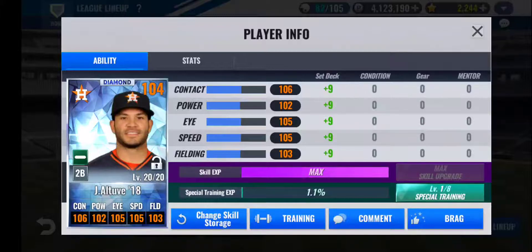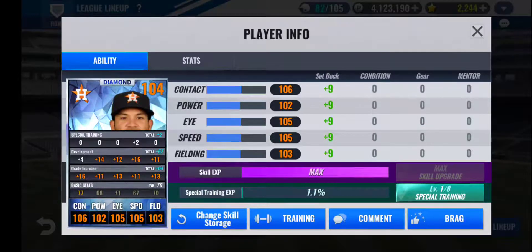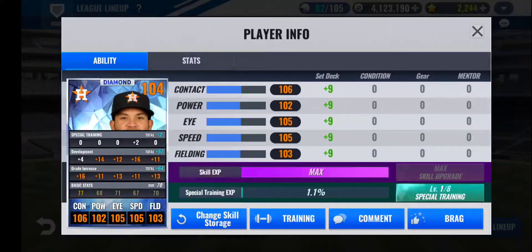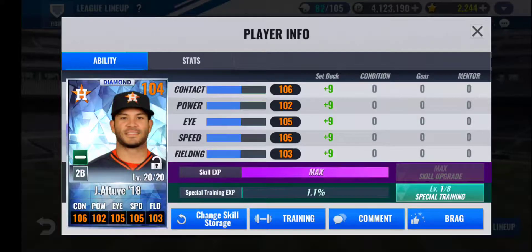Batting third in my lineup, I have a 2018 Jose Altuve. This is not his best year — his best year is his 2017 card. I have a pretty atrocious train on him right now; I didn't really have enough coins when I started developing him. I've had this card since I pretty much first got the team, one of my first cards as a diamond. Right now I plan on holding off on retraining him, focusing more on special training for other cards and building my team set deck to diamond set deck level S. But for now this is what I'm working with, and hopefully I can get his better card in the future or even get lucky enough to pull his signature pack.